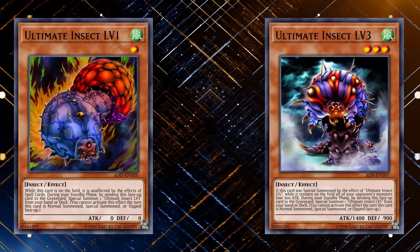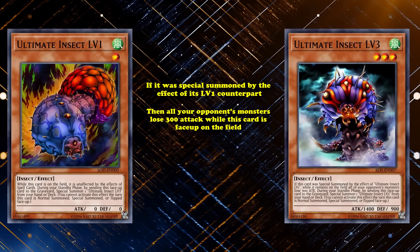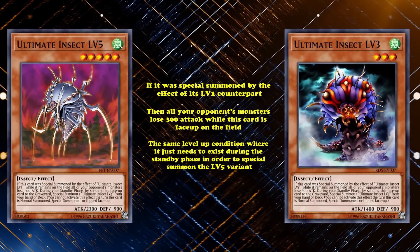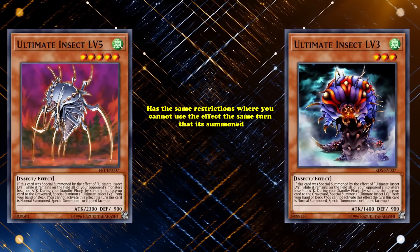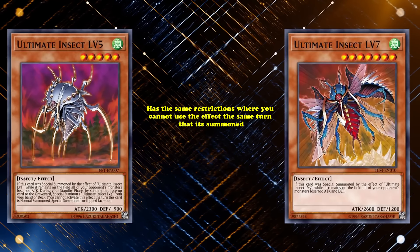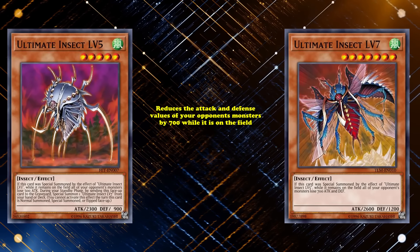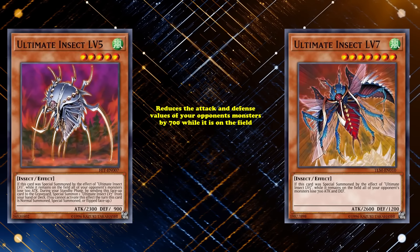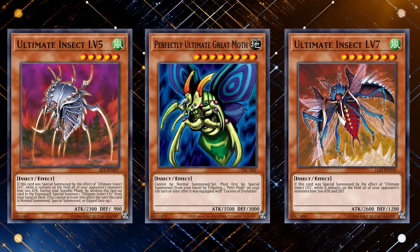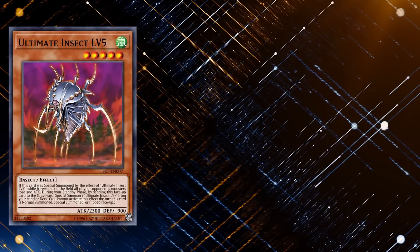What do you get for protecting Ultimate Insect Level 1? Well, Ultimate Insect Level 3, which has the effect that if it was special summoned by its level one counterpart, all your opponent's monsters lose 300 attack while it's face up on the field. Then it has the same level up condition, existing during the standby phase to special summon the level 5 variant, with the same restrictions. And the level 5 similarly brings out the level 7, which reduces the attack and defense of all your opponent's monsters by 700 while it's on the field.